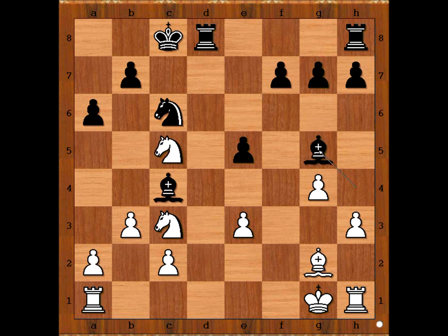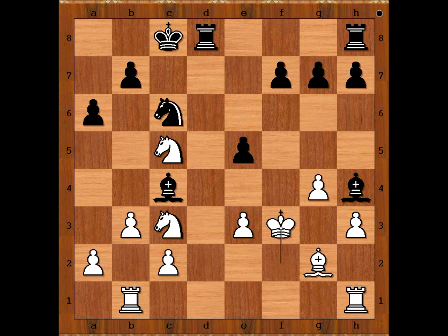So Wojtacek played bishop to g5 — excellent move — attacking the pawn on e3. So if now pawn takes bishop, bishop takes on e3 check, taking the knight. David Navarra played rook to e1, bishop to h4 attacking the rook, rook to b1 attacking the pawn again, king to f2 check, king to f3. Black to move. White to check — black decided to go for a king hunt by sacrificing the pawn. David didn't take the pawn; he played king to f4.